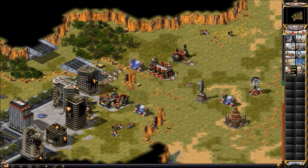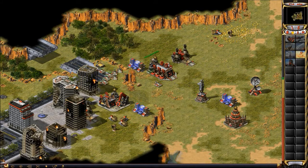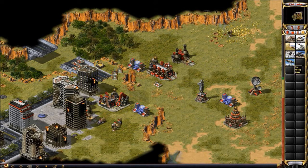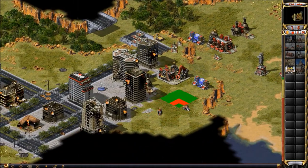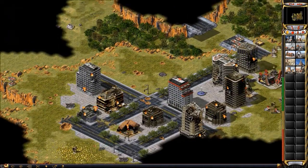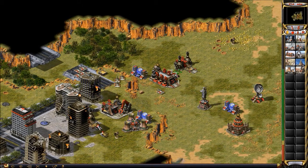He didn't make V3s, so he only slowed me down a little by forcing me to use flag trucks. I'm putting the power plant up here because I'm a little worried it would get shot down there. I'm not too worried about a dreadnought because I'm going to go for navy before him, and now that I can see it I'll shoot it with my other flag.